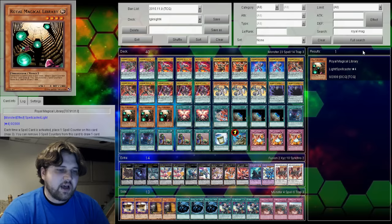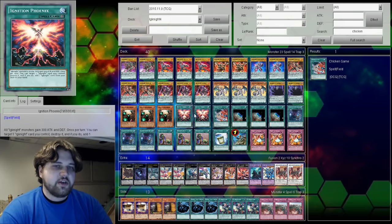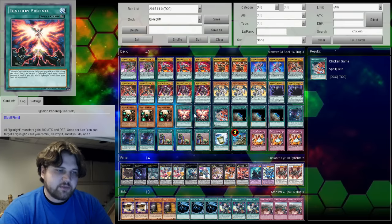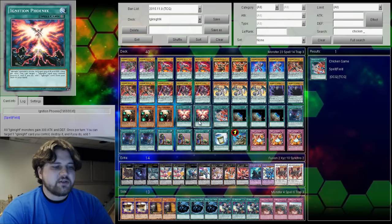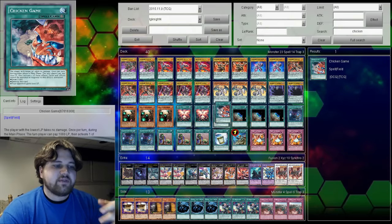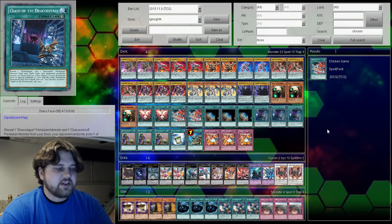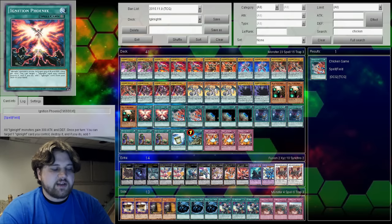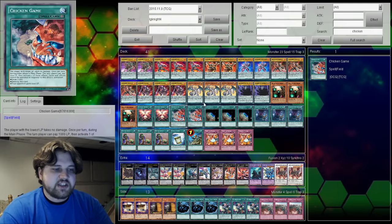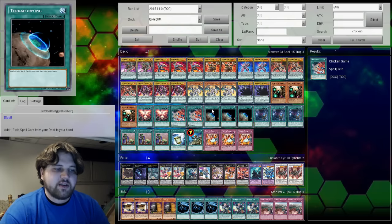Once you throw Royal Magical Library into the mix, all these cards start generating pluses, digging you into more combo pieces and making your first-turn plays more extensive, and also digging you into your floodgate Tyrant's Throws. Next cut: Ignition Phoenix is getting cut to two. This card is very odd in that you can draw multiples of it and it'd be good because of how the Ignite deck works — it's not once per turn, so you can just play a new one over, pop another card, get a new Ignite, and pendulum summon whatever you popped.